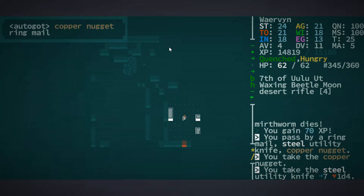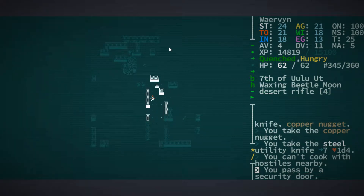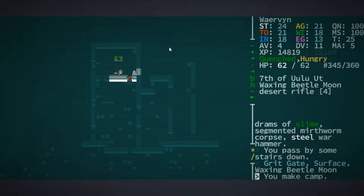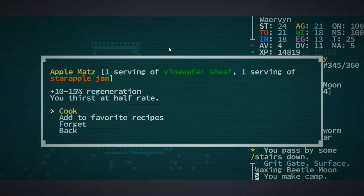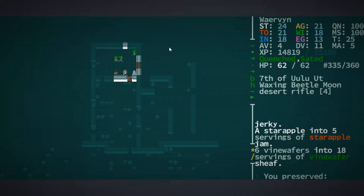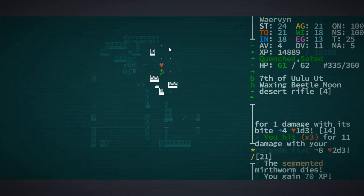We're a bit hungry. Can't cook with hostiles nearby. That's fair enough. Let us go up. And then I would also like to preserve my food. Get more star apple jam. So now we have a bit more regeneration, which will hopefully help us out a bit here.